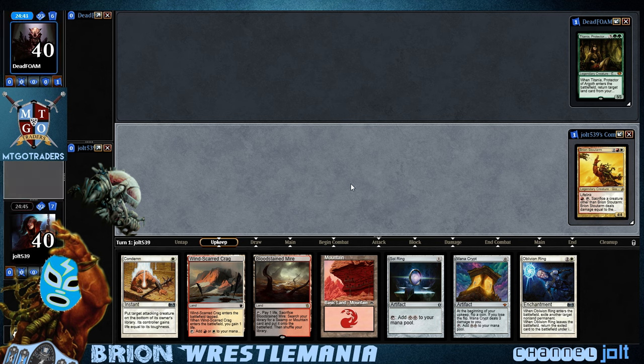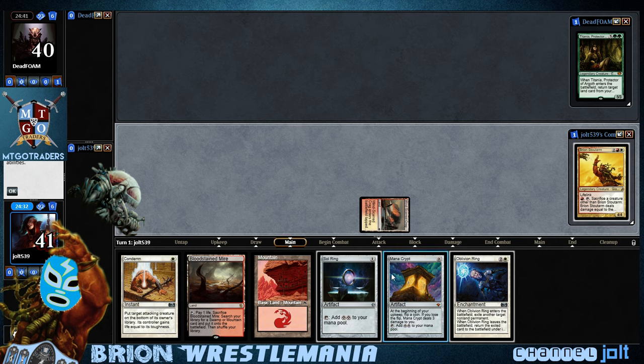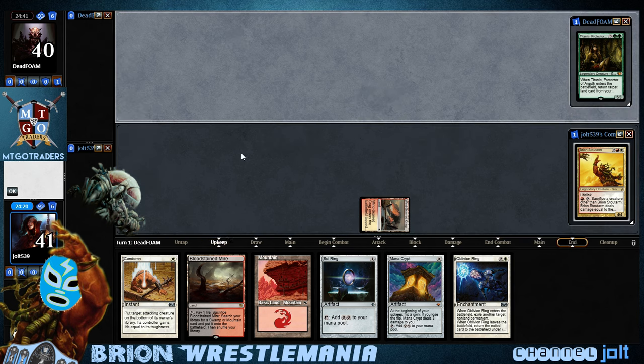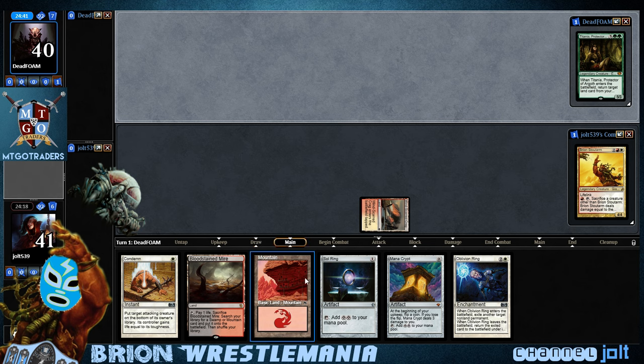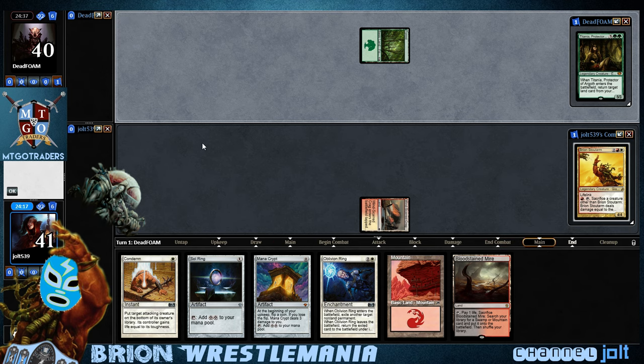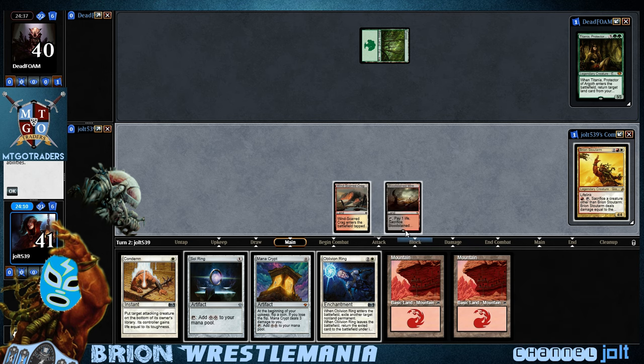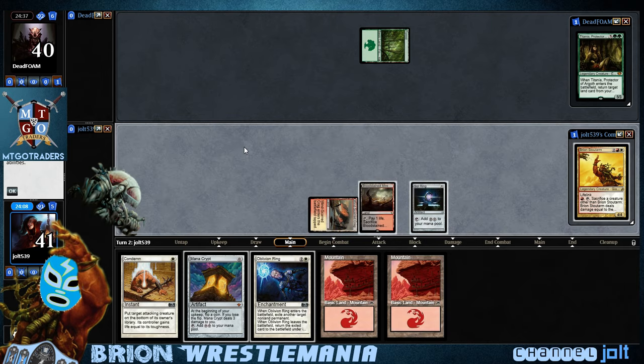As far as our turn one play, let's go ahead and get the crag down. Gain a life. We're going to go Mana Crypt into Sol Ring. I'm going to hold off right now — and that may sound kind of crazy — but I cannot tell you how many times Sol Ring and Mana Crypt into Sol Ring has made my opponent scoop. I want to slowly deploy our fast mana out. I try and record these videos and it happens a lot. So let's go ahead and get this Bloodstained Mire down, get this Sol Ring down, and then pass the turn.